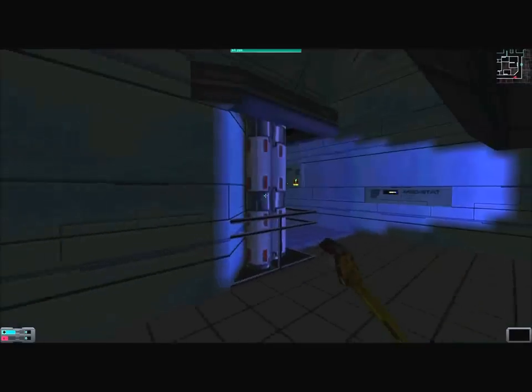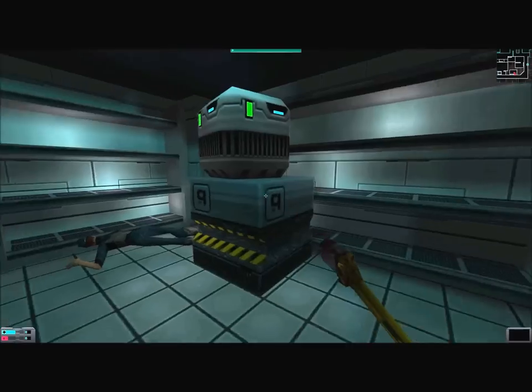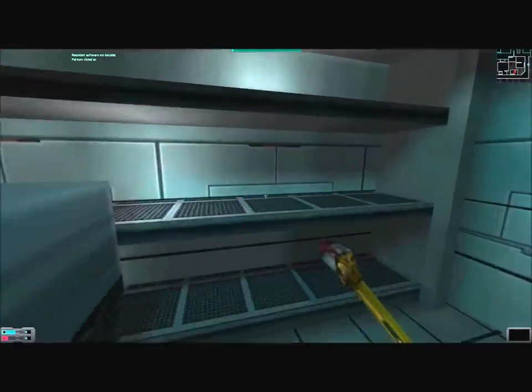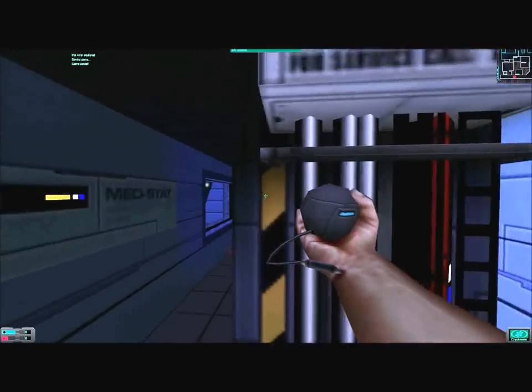Let's head down this hallway — and look, yet another information kiosk. Armor can help you both in protection from damage and protection from environmental effects. Combat armor comes in three varieties: light, medium, and heavy, with increasing amounts of strength required to equip. Heavier armor includes hazard suits which provide protection against toxins and radiation, and powered armor which is particularly defensive but requires power. Let's head in here — look at the body, he's got a suit of light combat armor, which I can equip. Plus 20 defense.